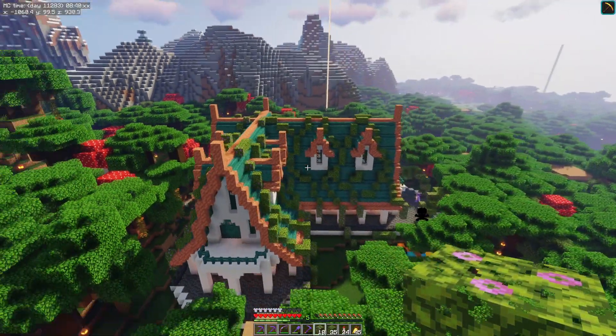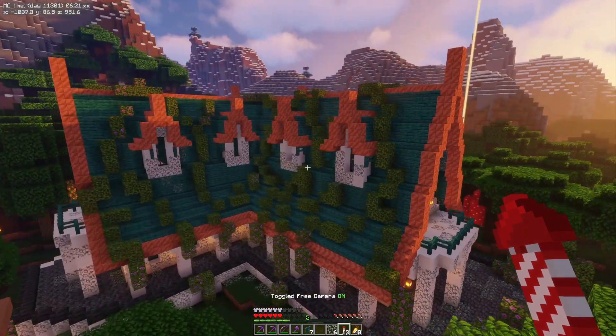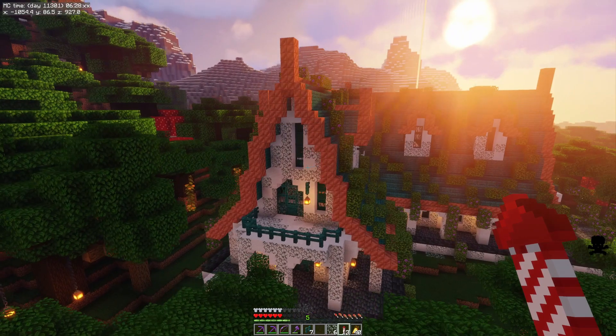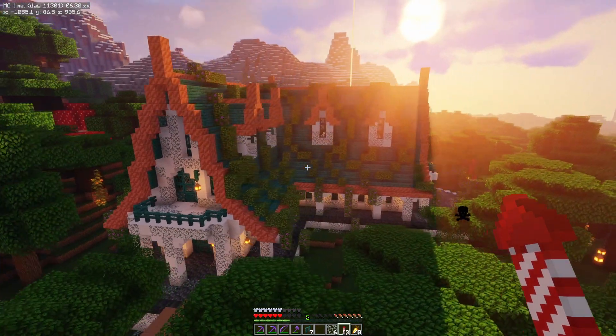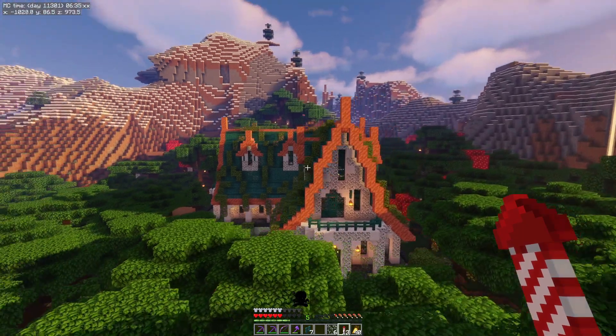Next, some glow lichen. The exterior of this thing is completely finished. I'm very happy with it — I love all the azalea leaves, the glow lichen, and the lanterns. I think it looks really cool. I'm very pleased with the way this turned out.